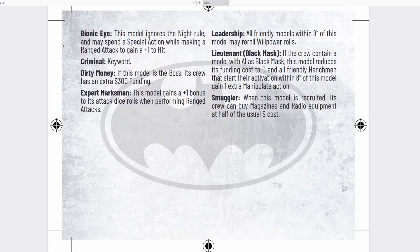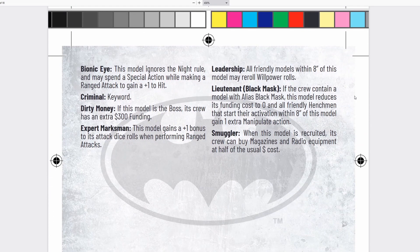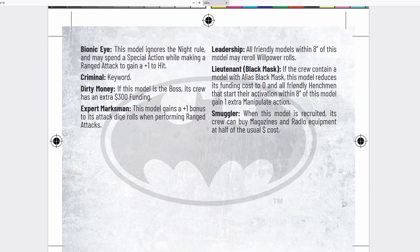Bionic Eye means this model ignores the night rule, and can spend a special action while making a ranged attack to gain plus 1 to hit — really good. She essentially has night vision. And with Expert Marksman giving her plus 1 to attack rolls, she could potentially get plus 2 bonus to her attack rolls when making a ranged attack. She has Dirty Money — she brings an extra $300 funding, which means she basically almost pays for herself. She has Leadership: all friendly models within 8 inches may re-roll willpower rolls.